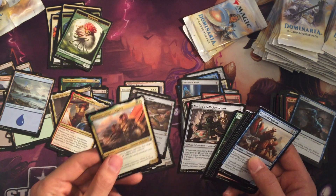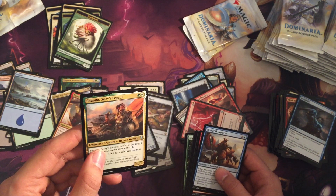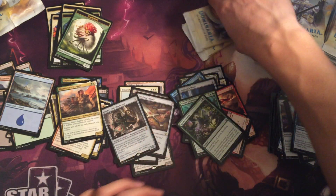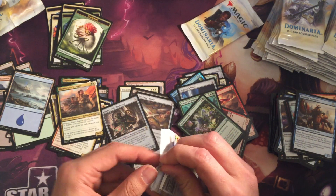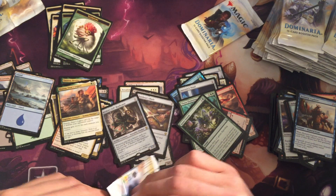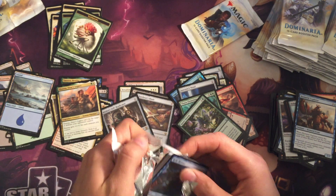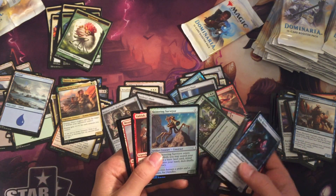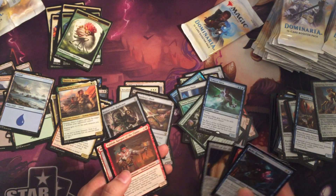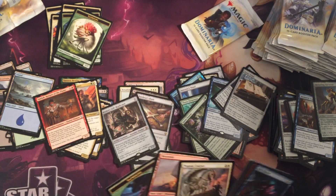We have Saproling tokens, Mishra's Self-Replicator, and Sisay's Legacy. Skizzic, Skizzic. Surveyor, Tempest Djinn, Valduk. And then we got Urza's Tome and Shield Realm.